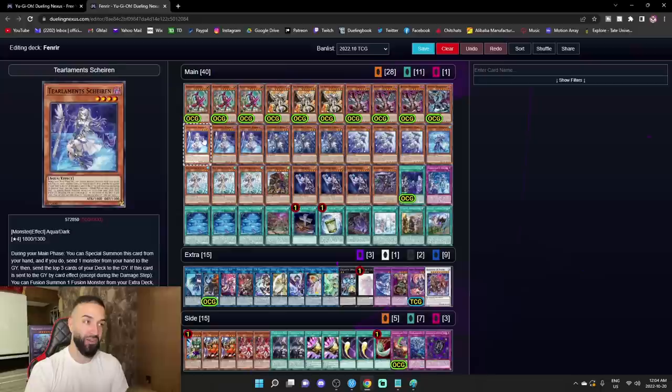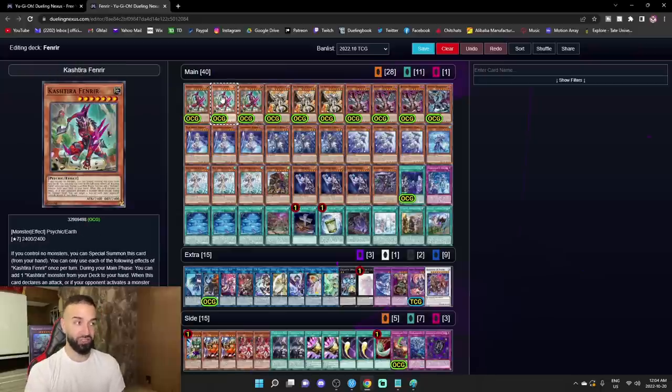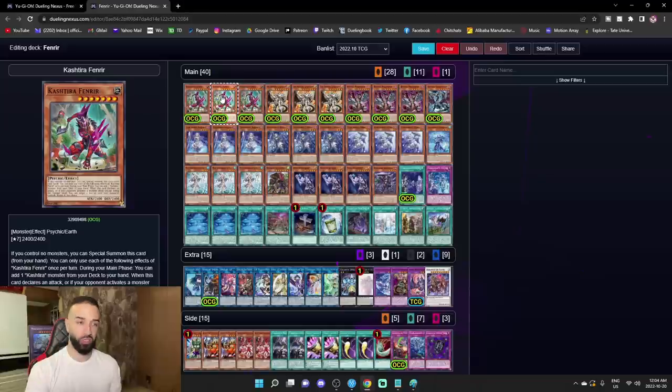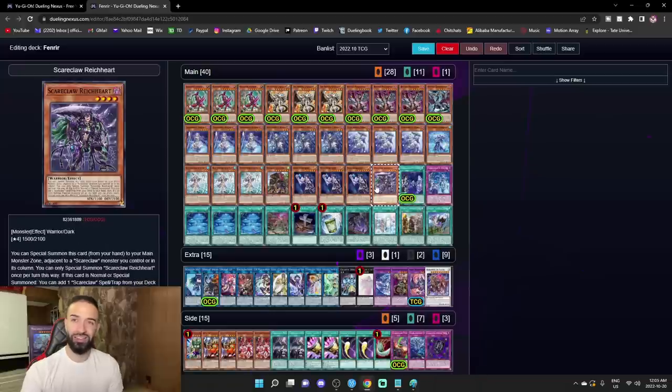Every deck only has one answer to Fenrir: it's Chalice or Smashers. So when you get rid of the Chalice or Smashers, Fenrir becomes a god card — it becomes like Sphere Mode, it outs three interruptions by itself. You have to be strategic: if you don't have Fateful, you summon something like Perlino, and they will smash that right away, because if they stop one, the other gets its effect. You can't just Imperm or Veiler it — you have to get it off the field completely.